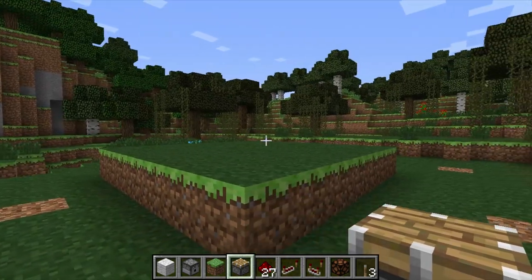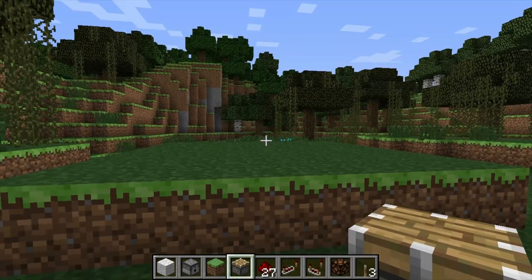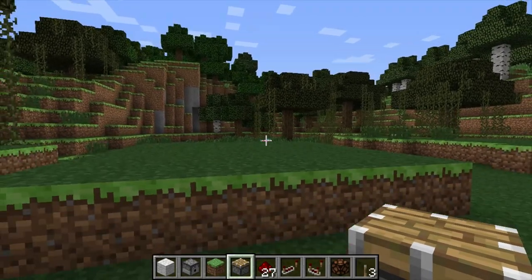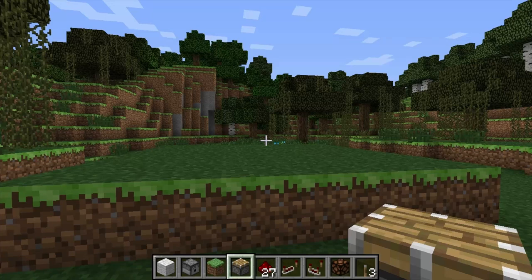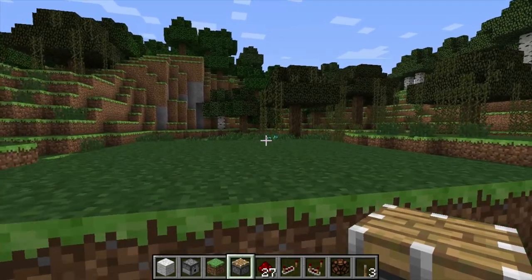You will need a couple of items. First of all, we need a swamp biome because that's where the orchids will grow. There is a seed in the description where you will spawn inside a swamp biome, so if you want that it's there.